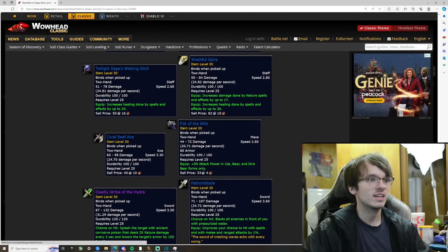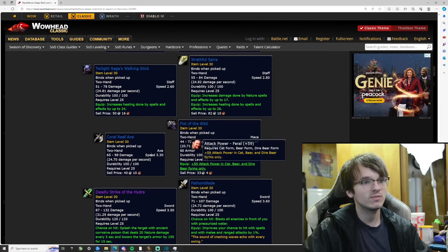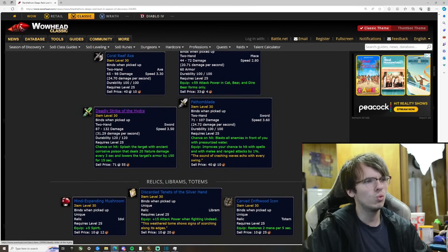Coral Reef Axe — 24.7 damage a second, 98 top hit, 3.3 attack speed. Imagine a warrior getting that. Then Fist of the Wild — 20.71 damage a second, 2.8 speed, plus 59 attack power in cat, bear, and dire bear forms only. That is definitely a feral or tank druid weapon.